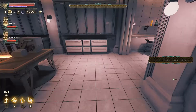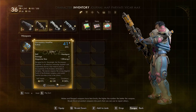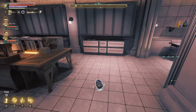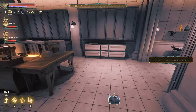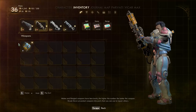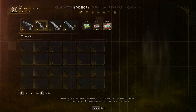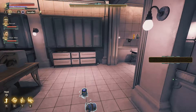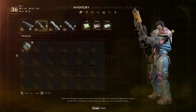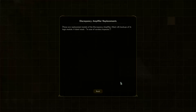Every time you drop it right here — press X to drop it — you get another one when you open this box. They're worth about $375 bucks. It depends on your relationship with the faction, but keep doing it. Put it in inventory, drop it. So easy.